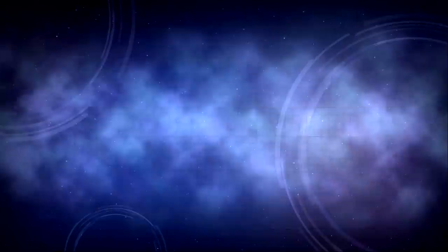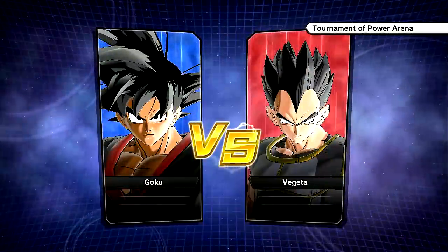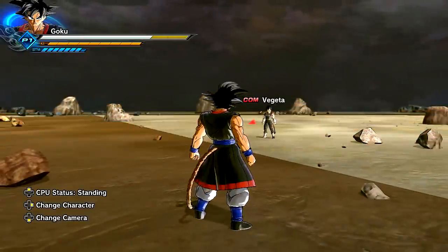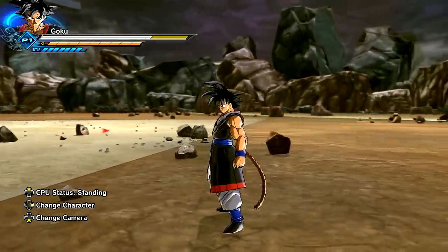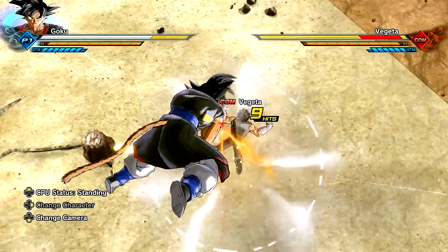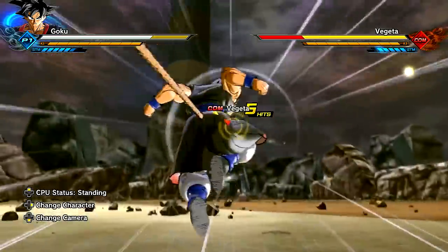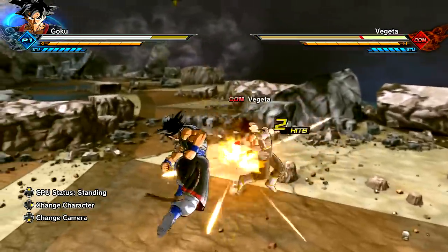We're going to go over to the Tournament of Power stage for now. I need to install some new stages — DLC quality, boys. Hopefully I can get some more stages so we can actually showcase this a little bit better. There's even nice dialogue: 'Kakarot, no longer will I be overshadowed by you.' Nice for the little dialogue there because this is Dragon Ball Generations. Vegeta is so short compared to Goku — it's funny. Moveset-wise, it's pretty much the same moveset we've seen plenty of times before.